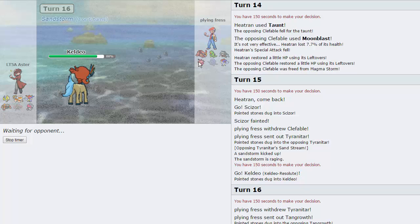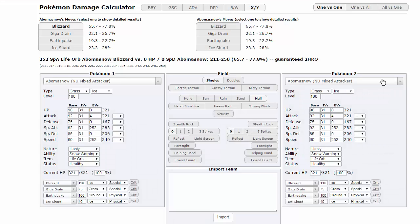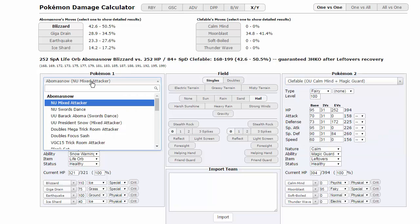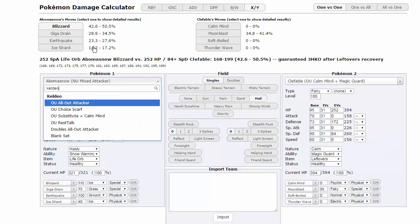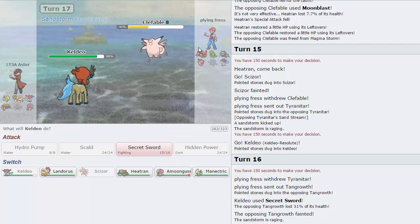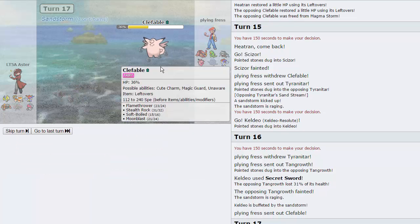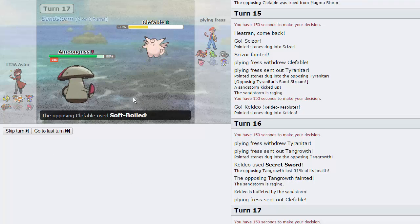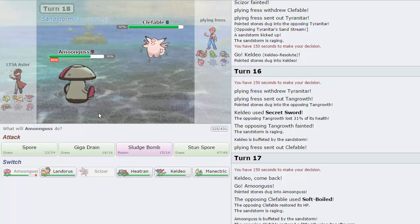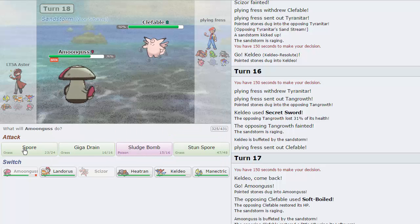He could go into Clefable. I'm not sure if it would kill actually — let's calc that from a Specs Keldeo, all-out attacker. Secret Sword is doing actually 27 to 32 — not enough because he doesn't get hit by rocks, but that's not a huge deal. He's just going to heal off the damage here, which isn't a big deal. What I actually want to do is put this thing to sleep as soon as possible, because a sleeping Clefable isn't too much of a threat. He does go for the Soft Boil. If he switches to Charizard, he pretty much has to predict me every time because he's paralyzed, so he can't outspeed Tran. I'm just going to go for Spore right here.